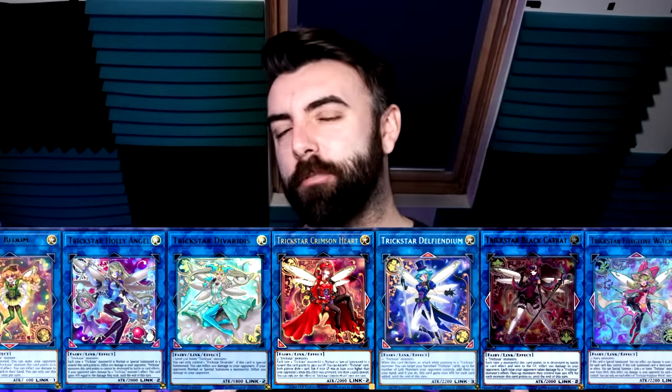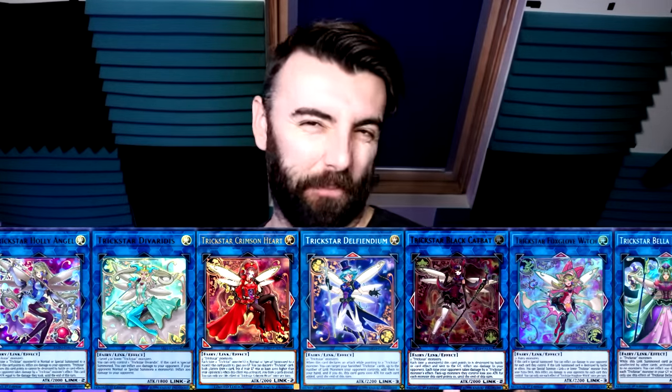Unfortunately, I don't know what Blue Angel has in her extra deck at this point in the series. While the extra deck of a Trickstar deck isn't the most impressive, there are some decent cards that could have helped her this turn. The big two for me personally would have been Trickstar Devaradis or Trickstar Bella Madonna — though I don't think she had those at this point.